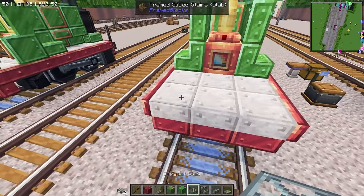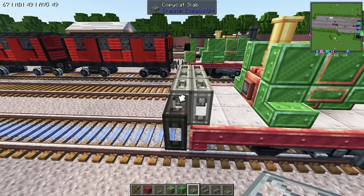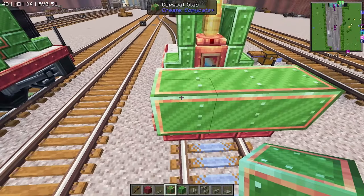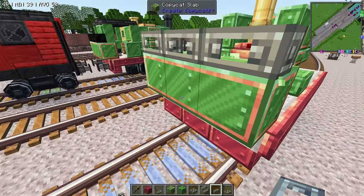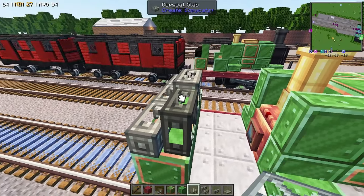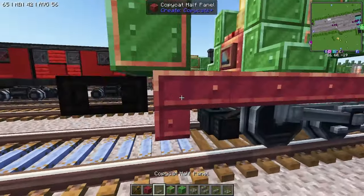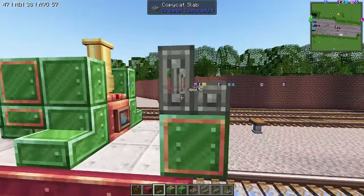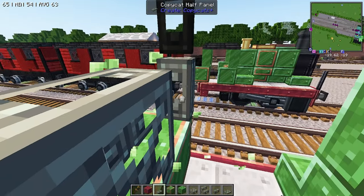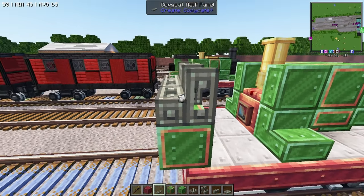For the beginnings of our cab, we want to shift-click down a copycat slab and then place a copycat slab behind that as well. Fill those in with the lime slashed local metal. On our back side, place down a row of the copycat steps, run one additional slab up in the middle in the back. Place down a couple of temporaries, then remove your temporary slabs and place down a couple of copycat half panels on the back of those panels, then remove the temporary panels.